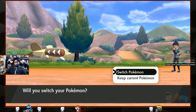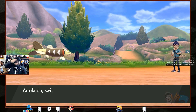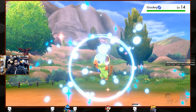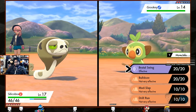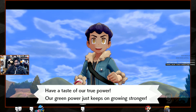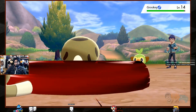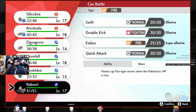Grookie is next — isn't ground good against him? First time ever using Silicobra! It's not very effective — son of a bitch, brutal swing! Uh oh. I chose the wrong Pokémon — I thought ground was good. My bad. We're gonna have to switch in Raboot. Raboot — what a dumb name, but you're in charge!